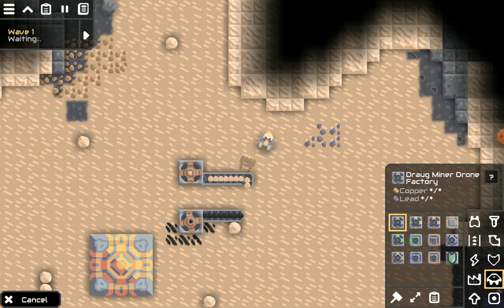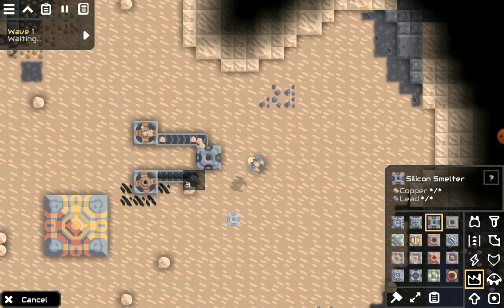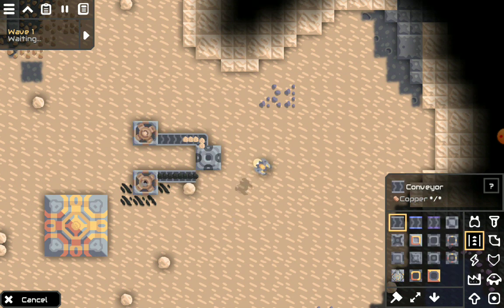Where you're going to want to go is right here and select the silicon smelter. You can place it somewhere — it doesn't really matter where you place it. This video is about how to get silicon.